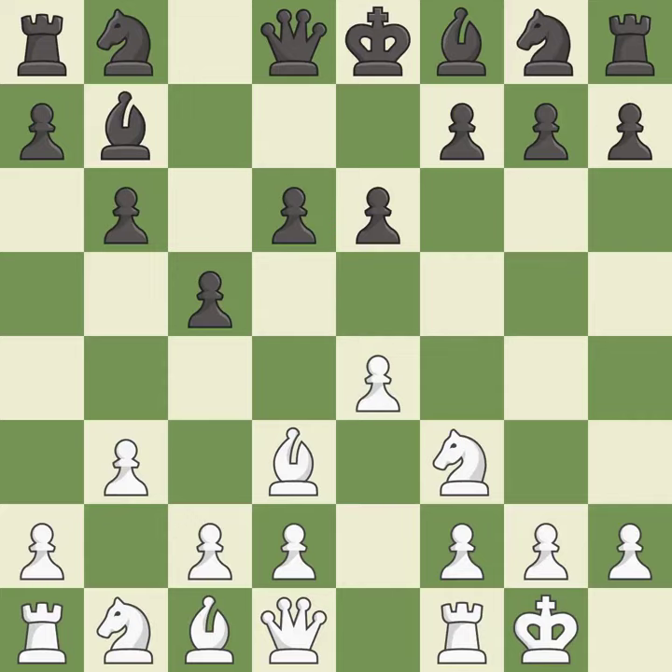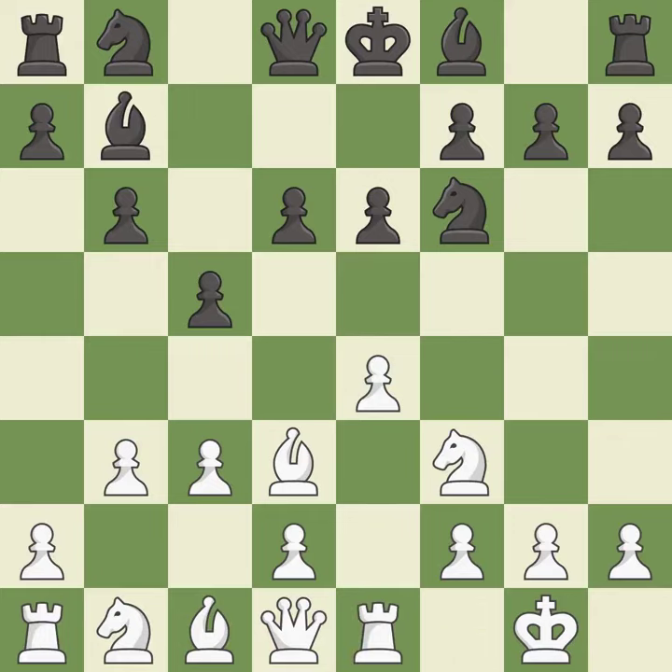One of the best moves — it is excellent and the strongest option. This activates a knight by developing it off of its starting square. The pawn is now adequately defended. This activates a bishop by developing it off of its starting square — a solid choice.